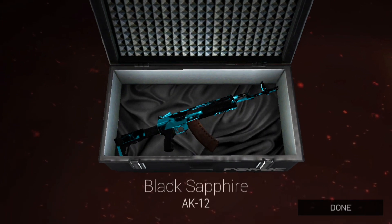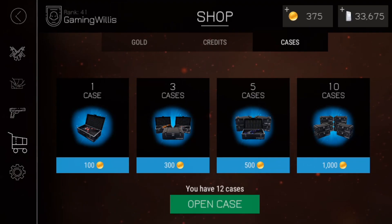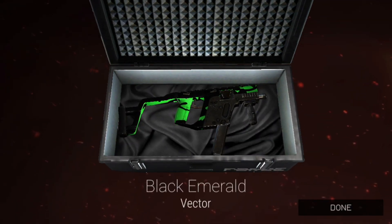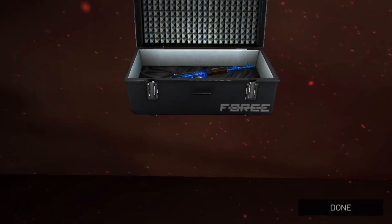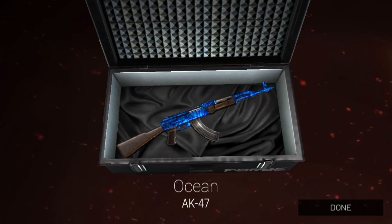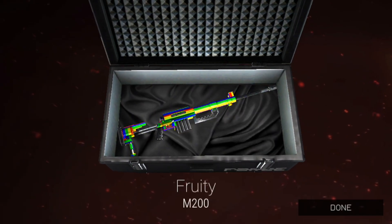Oh, Gold Lightning for the MP412 REX — I guess I just like the Gold Lightning skin. Every time it's come up I've said it looks pretty cool. I think I like it on the MP412. We got Black Sapphire for the AK-12, and 12 more to go. Appropriately enough, Black Emerald for the Vector — I still like Arctic better.